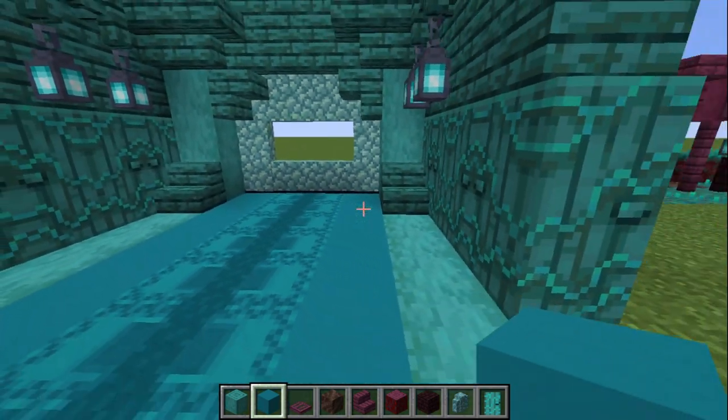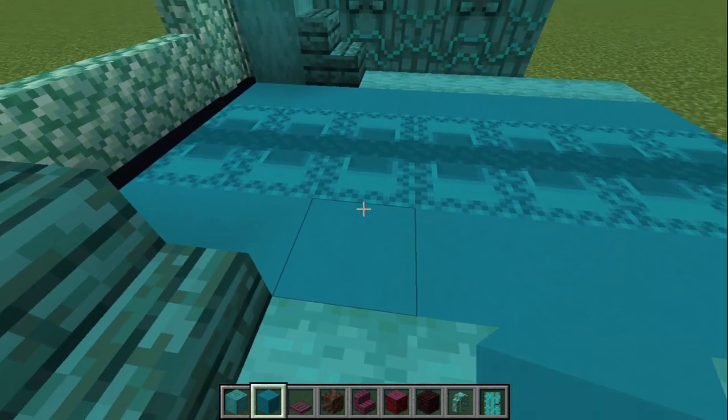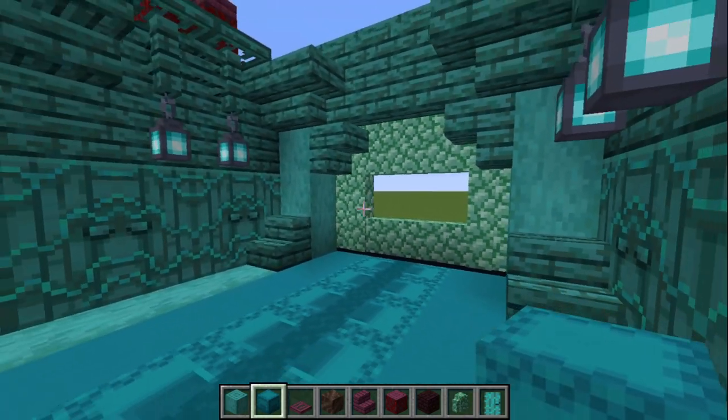Another thing I did here as a kind of runner — a table runner or floor runner like a carpet — I used shulker boxes. I just took the shulker boxes, placed them like that, and it gives a nice runner, which is pretty nice.